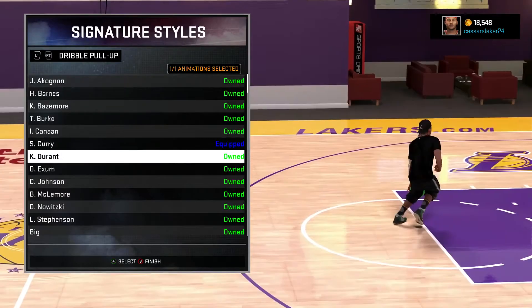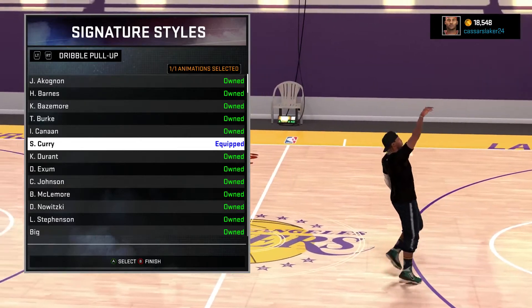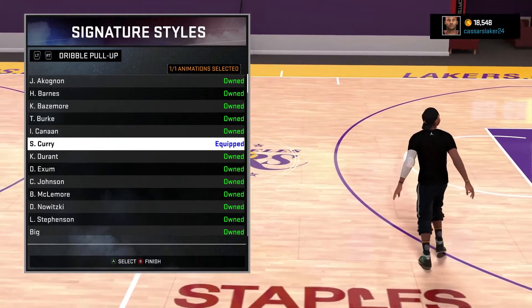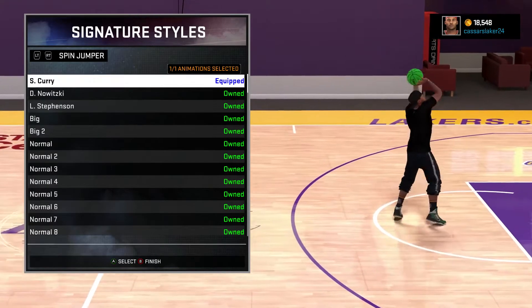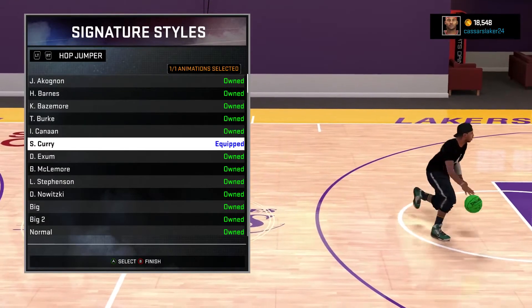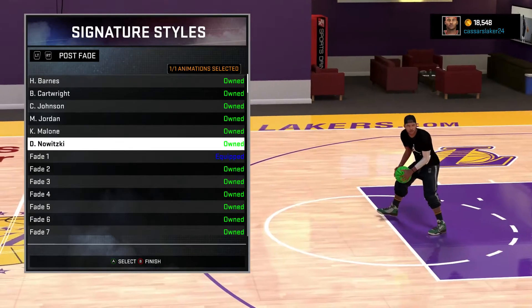Dribble pull-up — this is a very good dribble pull-up, Stephen Curry's. It is money. Stephen Curry's jump shot is actually money in this game. I don't know about the park, I haven't tried it in the park, but in my career and quick rank matches it is so deadly. My spin jumper is Steph Curry. Steph Curry has the best animations in this game so far. Steph Curry hop-step jumper — look at this, it looks so good and it's so deadly in the park as well.